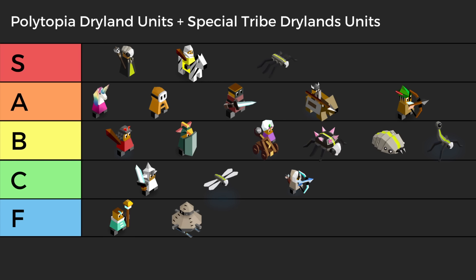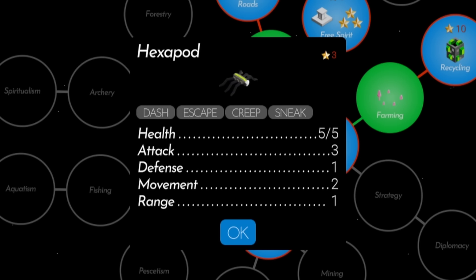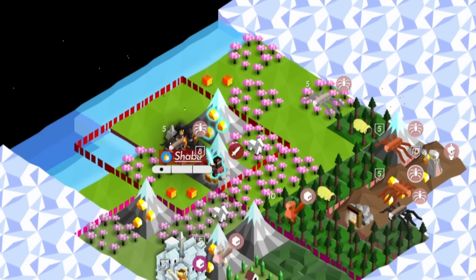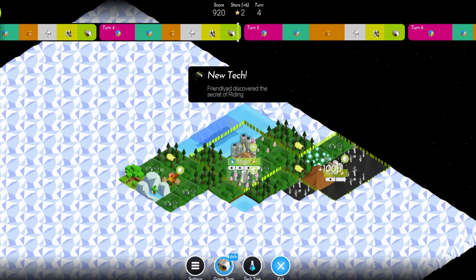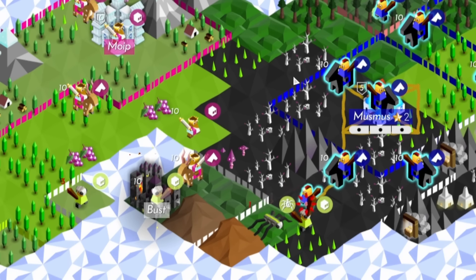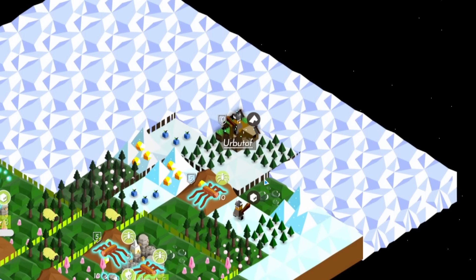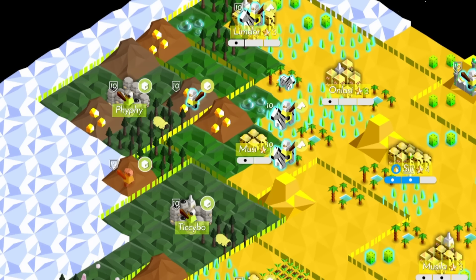The Shaman shares a tier with their creepy-crawly co-conspirators, the Hexapods. Hexapods come from the Riding tech, cost three stars, and are horrifying. They're known mainly for sneaking out of the fog when you're just about to capture a village and destroying your entire army like it's nothing. Once boosted, they have the attack of a knight. They may be glass cannons, but they're so easy to get. Hexapods ignore the enemy zone of control with Sneak, easily traverse forests with Creep, and are able to retreat after an attack with Escape. They are Polytopia's perfect little killing machines.